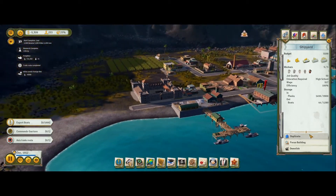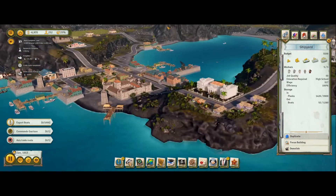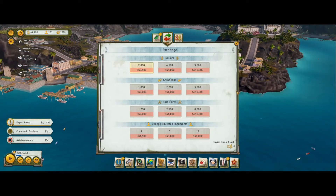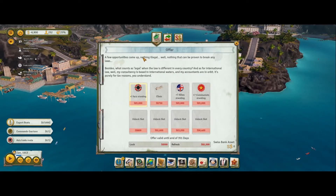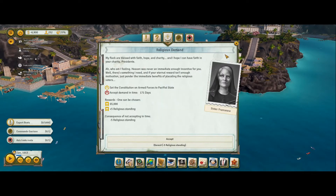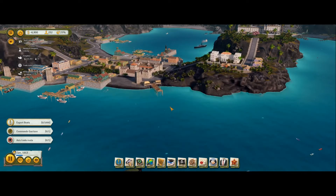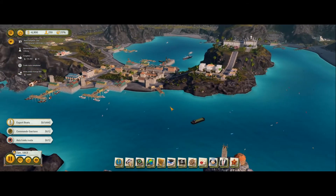Our forts - I really kind of want to get rid of the forts because I want to put a barracks in. The broker wants more opportunities - nothing illegal, well nothing that can be proven to break any laws. I have no money. My flock are blessed with faith, hope and charity. We're not a pacifist state - no way, no how.